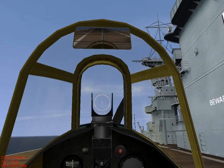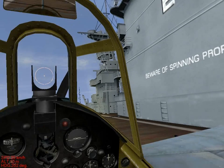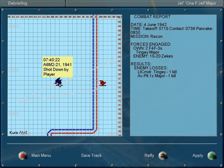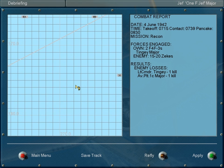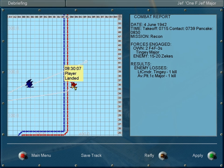Welcome back to Let's Play IL-2 Sturmovik, where we have just landed on the Enterprise, our carrier. Now let's see how we did in this mission. The forces engaged - apparently we engaged 15 to 20 Zeeks. Each of us got a kill. He shot one down here and I shot one down here. We continued on our mission, returned to base, and successfully landed.